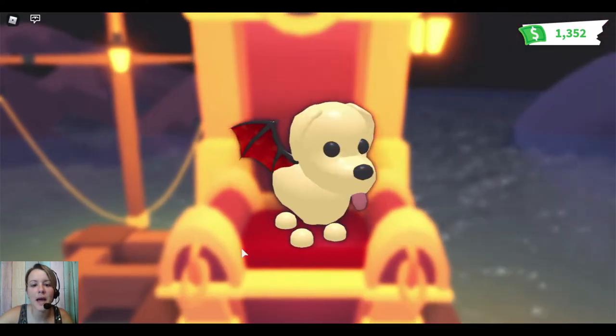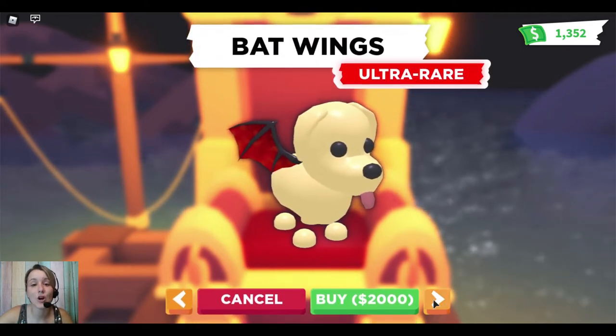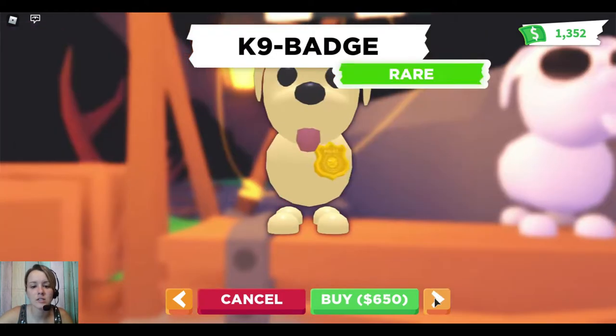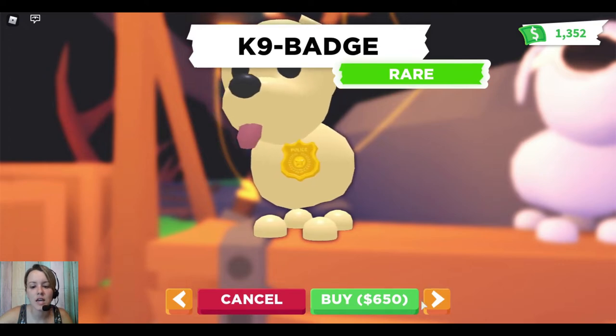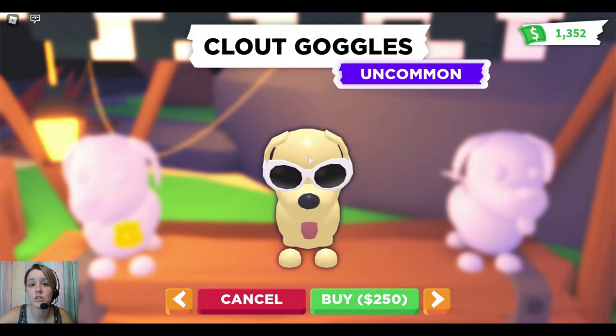Here's the bat wings — these are back on rotation. I really, really love these bat wings. They are 2,000 in-game money. These should be here till next Saturday. Usually the ultra rare items rotate on Saturdays, so come Tuesday when the hat shop rotates, they should still be around — I can't guarantee that of course. The canine badge is rare, it is a repeat, along with the clout goggles.